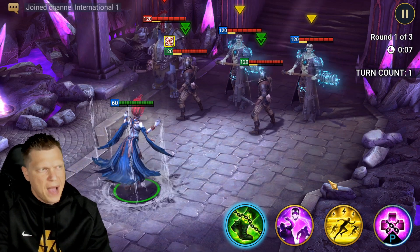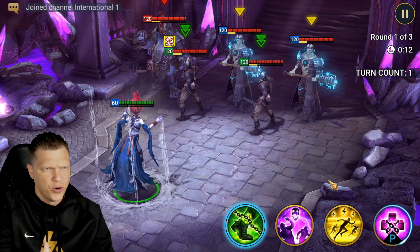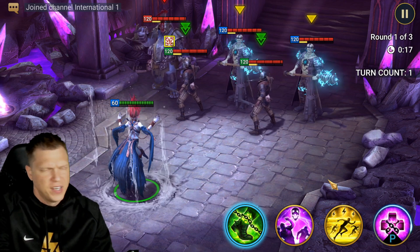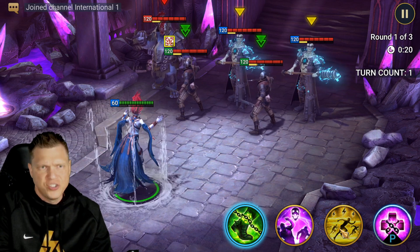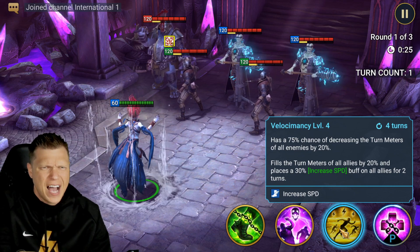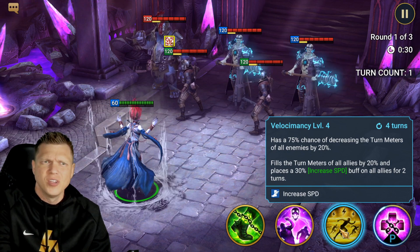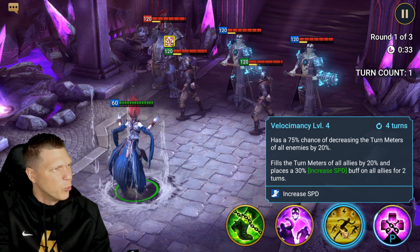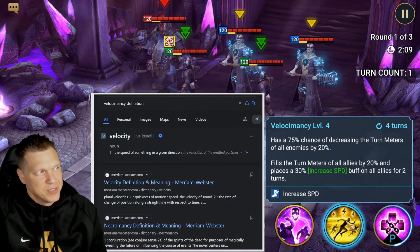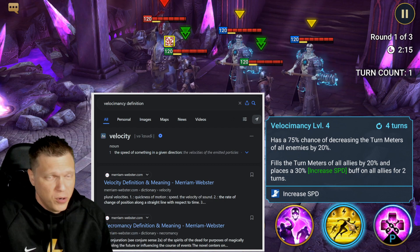Moving on to showcasing her in battle — absolutely love her aesthetic, the swirling whirlpool underneath her looks amazing. Plarium always does a great job with aesthetics and Morrigain is no different. For her AI, you can basically take it to the bank that she's always going to be prioritizing the A3, which is called Velocimancy — a portmanteau of velocity and necromancy, apparently not an actual word but a cool name for the ability. Whenever the A3 is on cooldown, she'll go to the A2, then do that Terminal Suppression and increased speed as her default ability on AI.